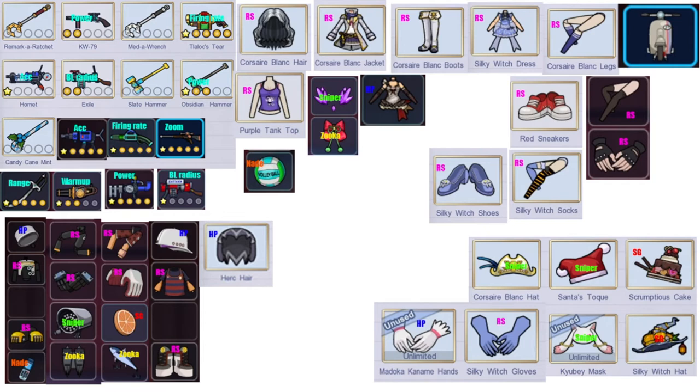I'm also going to go over the item list in an auditory way as well. For weapons: a Remarka Ratchet level 0, a KW 79 level 2 with power, a Meta Wrench level 0, a level 9 Lolox Tear with firing rate — my most used weapon — a Hornet level 5 with accuracy, level 2 Exile Blast Radius, level 0 Slate Hammer, level 7 Power Obsidian Hammer, level 0 Candy Cane Mint, level 9 Accuracy Pepper, level 9 Firing Rate Hydro Blaze, level 9 Zoom Speed Intervention, level 9 Range Swashbuckler, level 7 Warm-Up Time Avalanche, level 9 Power Mimic, level 5 Blast Radius Advanced Pulse. For chip and lock parts, I don't know how those are called — you're going to have to look at the description for those specifically.